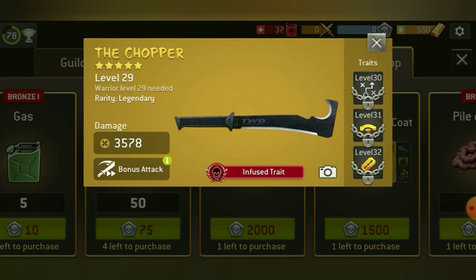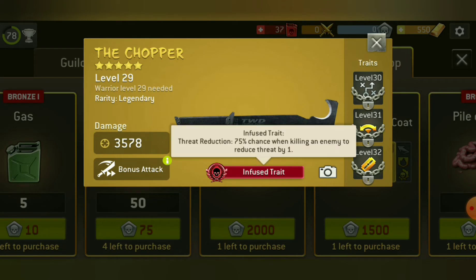We have this warrior web with threat reduction, which is very good if you don't have a morning store, for example. But if you don't have anything or anything good in warrior weapons, this could be really good.